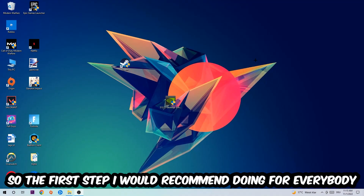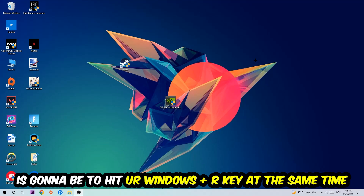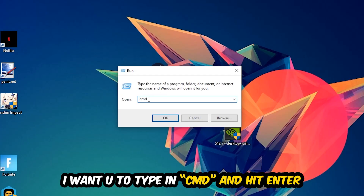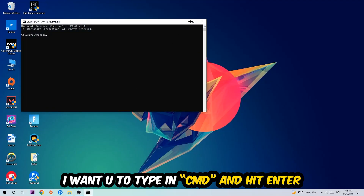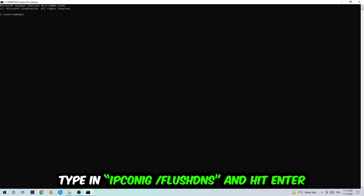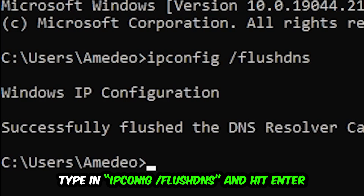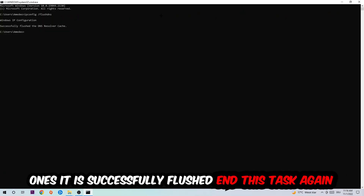The first step I'd recommend for everybody: hit your Windows key and R key at the same time. This dialog will pop up — type in 'cmd' and hit Enter. This window will pop up and I want you to type in 'ipconfig /flushdns' and hit Enter. Once it is successfully flushed, you should be able to end this task.